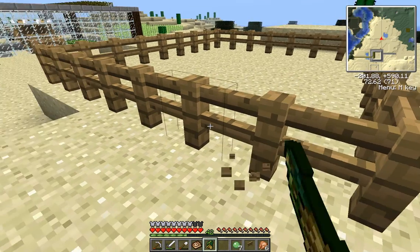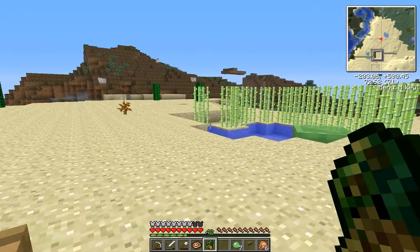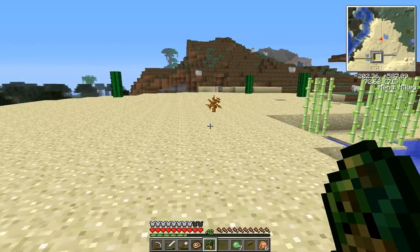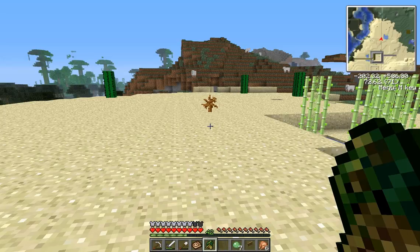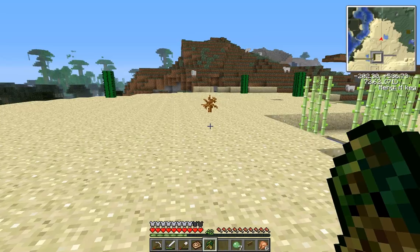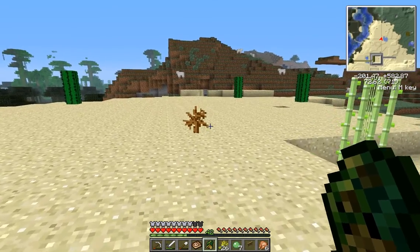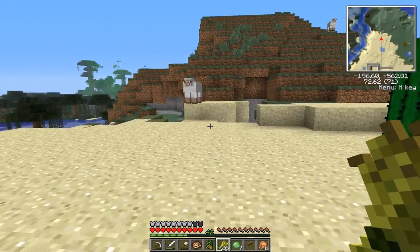I've been setting up this little pen here — this is going to be for sheep. I need to get several sheep for the mammoth embryo, and for other mammals like the saber cats and mammoth. So what I have to do is lure them over here and get at least two of them in here so they can breed.